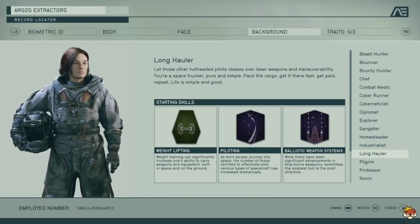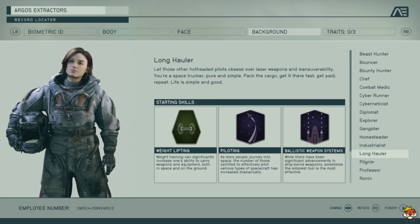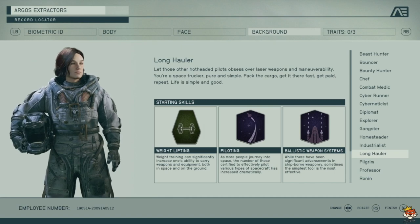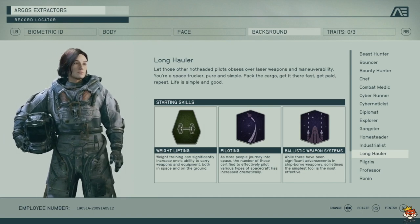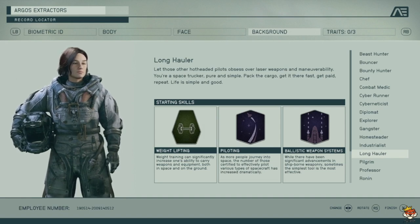Long Hauler gets Weightlifting, Piloting, and Ballistic Weapon Systems. Weightlifting gives more carry capacity — pretty good. Piloting lets you maneuver your ship better and eventually unlock better ship classes. Ballistic Weapon Systems is good if you want more space combat. Not bad overall, though Weightlifting isn't super useful for space fighting specifically.